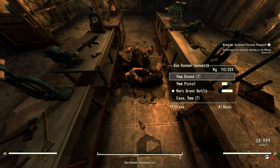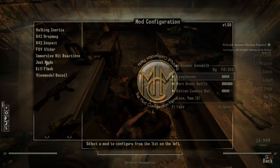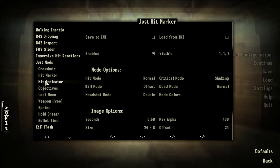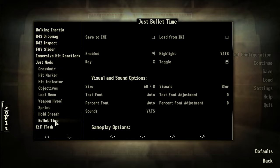It adds in some amazing features such as sprint, bullet time, a weapon wheel, loot menu, and a lot more, with all of this being configurable via the mod's configuration menu. However, as good of a mod JAM is, there are some mods out there which build upon some of its features.